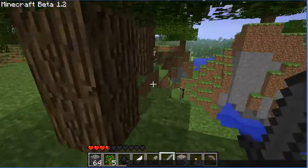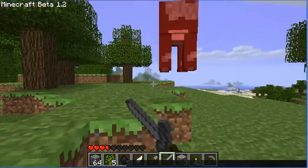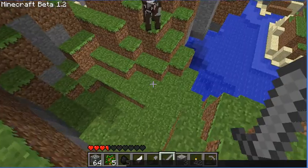I guess this isn't really helpful is it — although it does show you how cows kind of spawn. They generally spawn in grass where it's lit, so if you have torches out around your base...